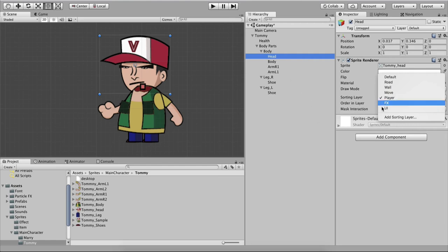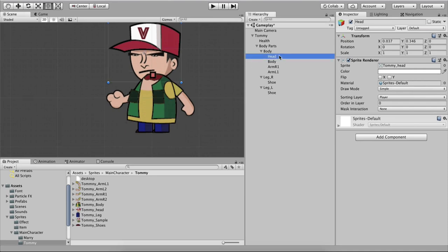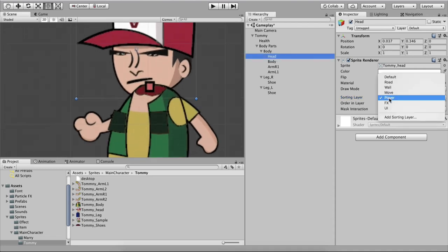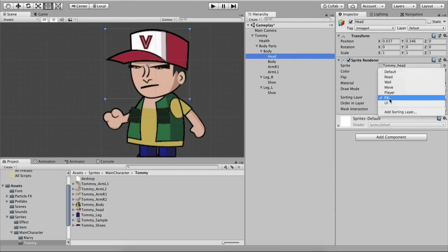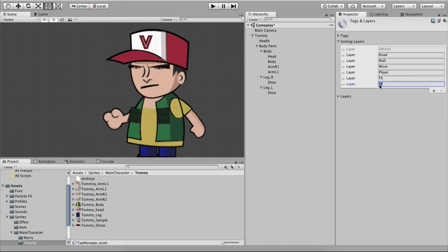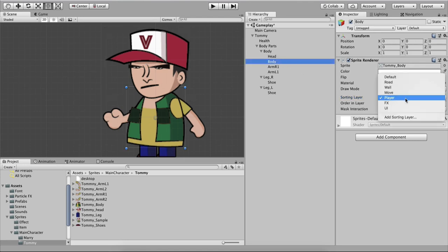Let me refresh your knowledge on layers. The body is rendered in front of the head but we want the head in front of the body. Notice the sorting layers — the head is on the Player layer. If I set the head to sorting layer FX, you see it is rendered in front of the body, because FX has a higher sorting layer in the hierarchy. The last one in the list is the highest.